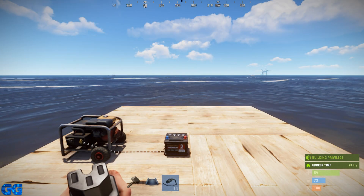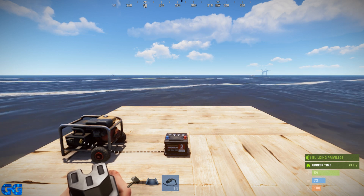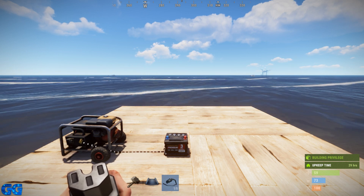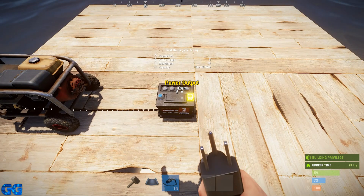Hello, welcome to another Rust update video. Today, finally, on staging they've added a feature that I personally, and I know a lot of you, have been asking for for a long time. I can see the battery now in front of me — it's fully charged to 150 out of 150 Rust watt minutes.